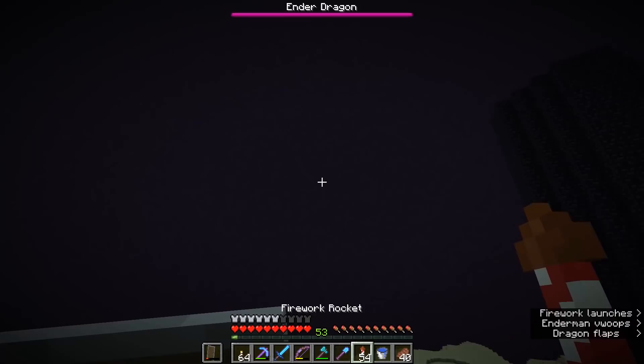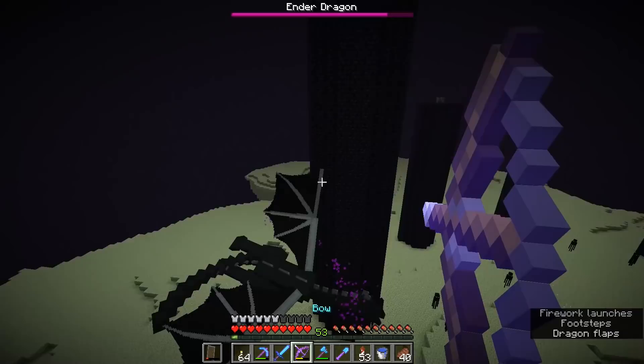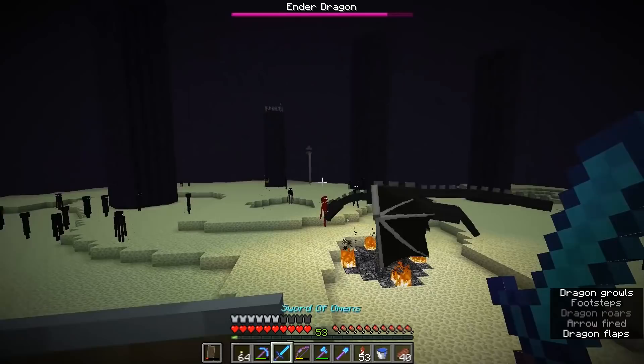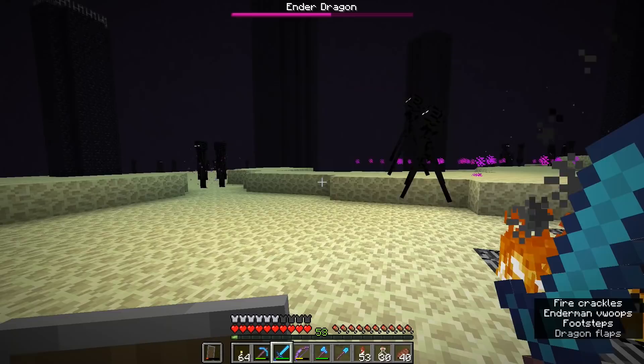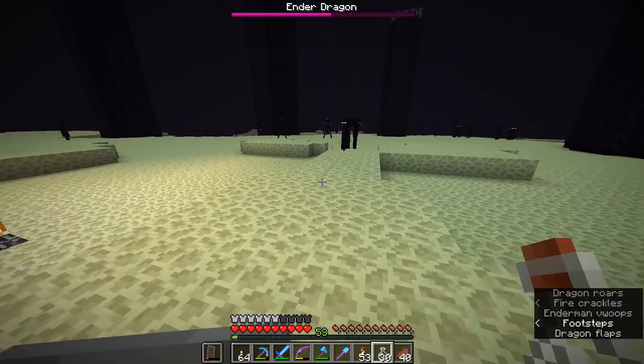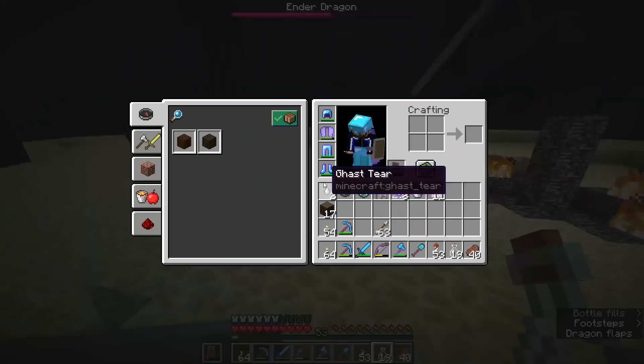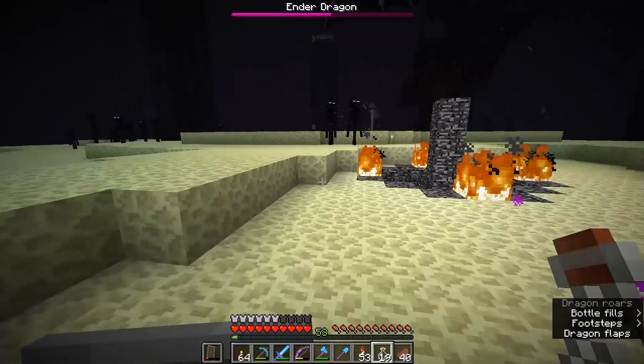Now we can zero in on the dragon. Let's see if we can take it out while we're flying here in the air — that'd be a lot of fun to try. We won't be able to use arrows on the dragon once it's hovering above the central portal, so we can always come in for the usual amount of sword hits. While we have the opportunity, I might actually switch out to some glass bottles and take some dragon's breath with us, because dragon's breath is actually worth having as a potion brewing ingredient.